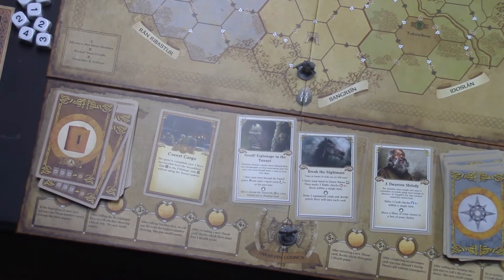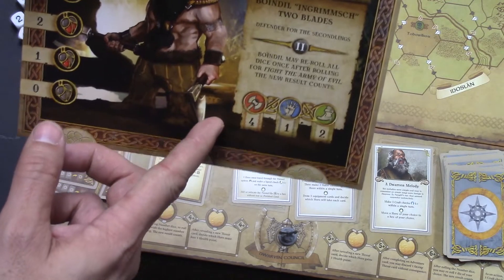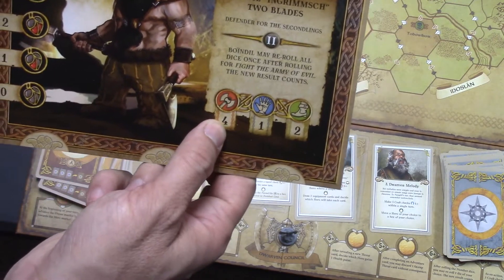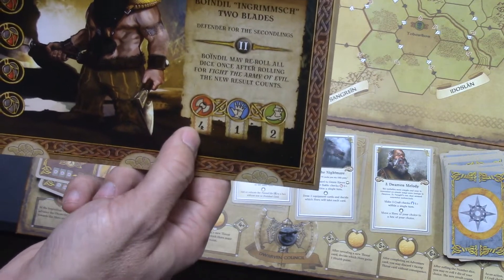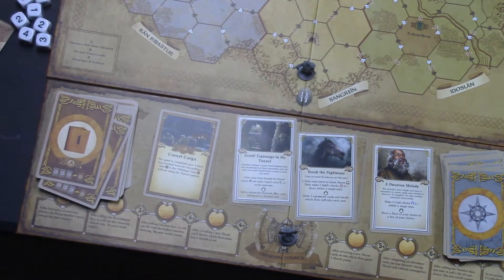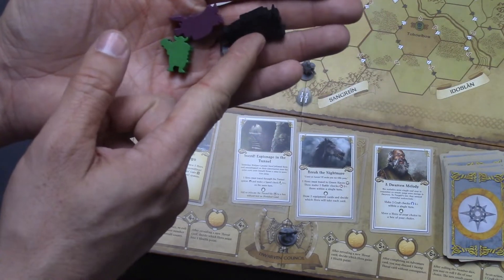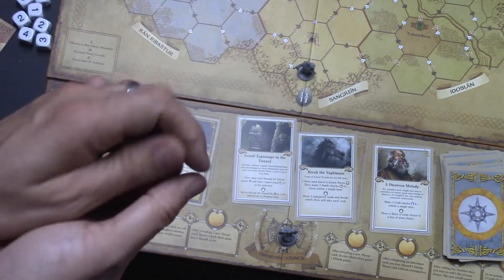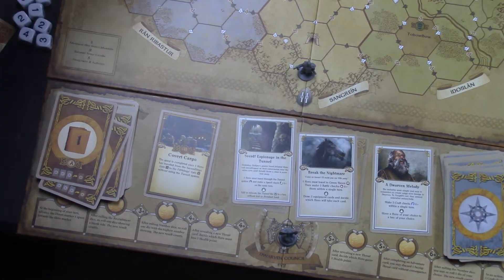There are three different actions you can choose from, listed on your player board. This one is fight. How you fight is you'll roll whatever number of dice are listed below. If you can roll a four, five, or six, that will kill a goblin, troll, or elf. Goblins are four-or-plus, trolls are five-or-plus, elves are six-or-plus. It even says that on the player board at the top if you forget.